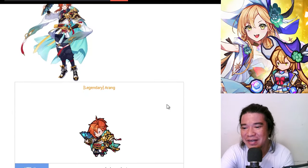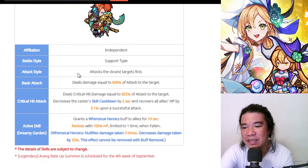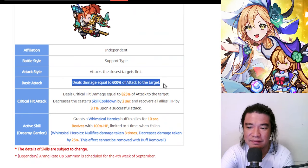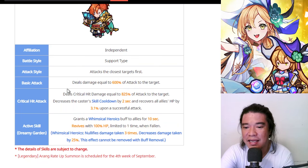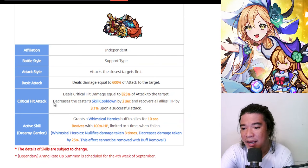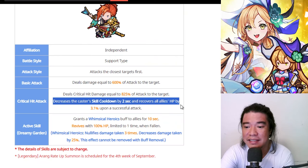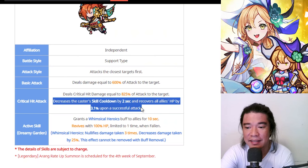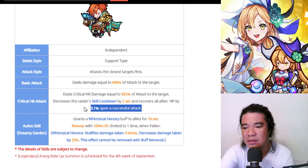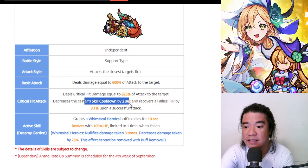Next, we have another legendary unit — Arang. Arang is an independent type unit, a port type. The attack style attacks the closest targets first. The basic attack deals damage equal to 600% of attack to the target, which is pretty huge. The crit hit attack deals crit hit damage equal to 825% of attack to the target, also very large. It decreases the caster's cooldown by 2 seconds and recovers all allies' HP by 3.1% upon successful attack. So we have skill cooldown reduction as a self buff and HP recovery for all allies.